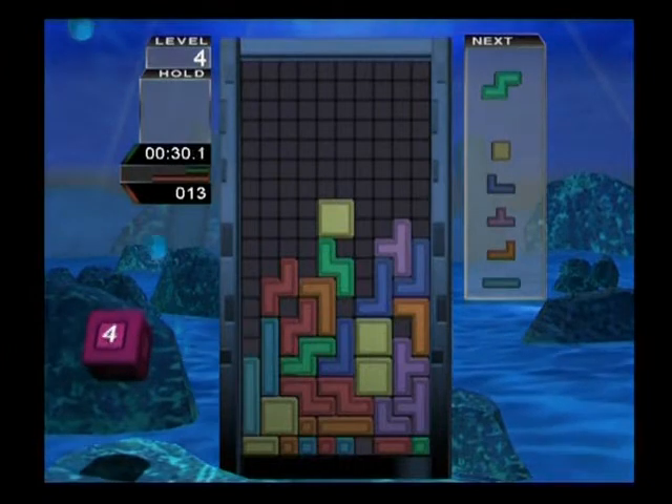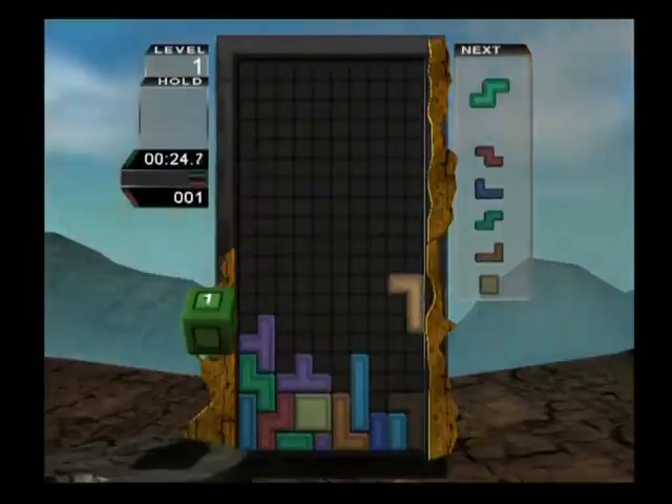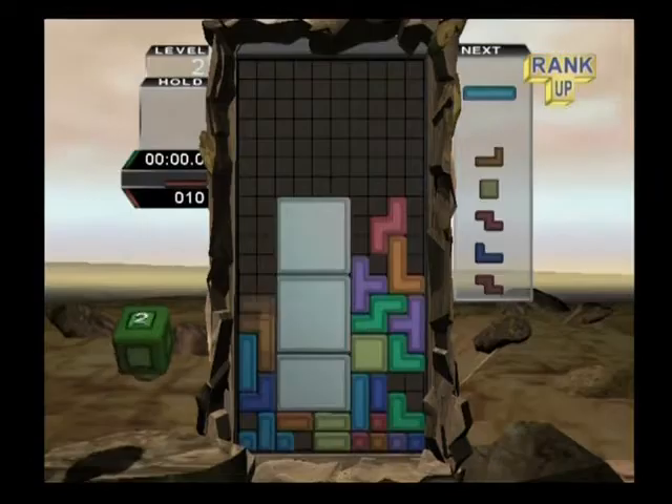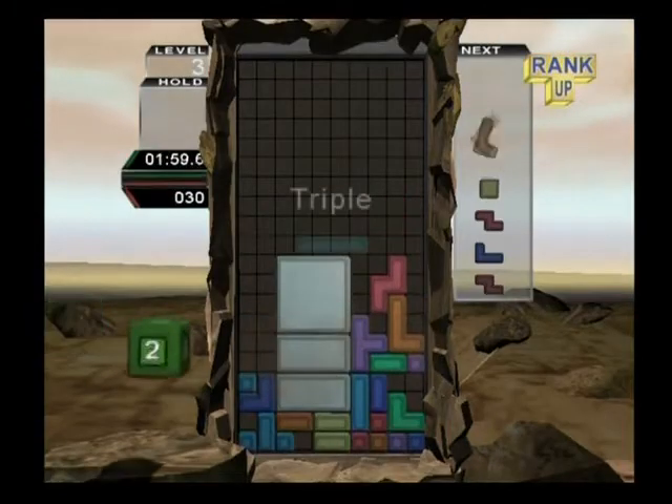Actually, the backgrounds aren't the only things that define these worlds. Each one comes with a variation on the classic game, although none of them are substantially different — they're all still blocks cascading down the screen.